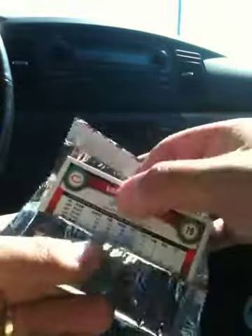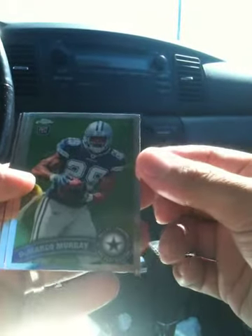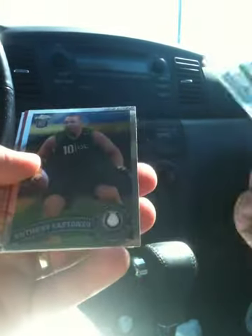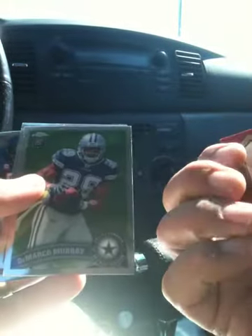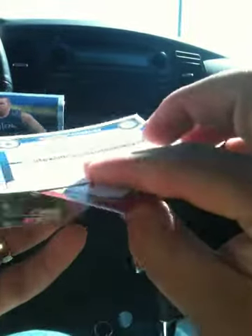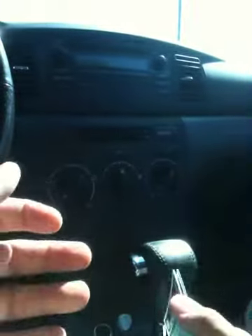Pack two. Brian Urlacher. DeMarco Murray — I should probably throw that on eBay. Anthony Costanzo. It's a Kendall Hunter Rookie Recognition insert. I think there are some variations of the Rookie cards in this set, so I'll have to figure that out.